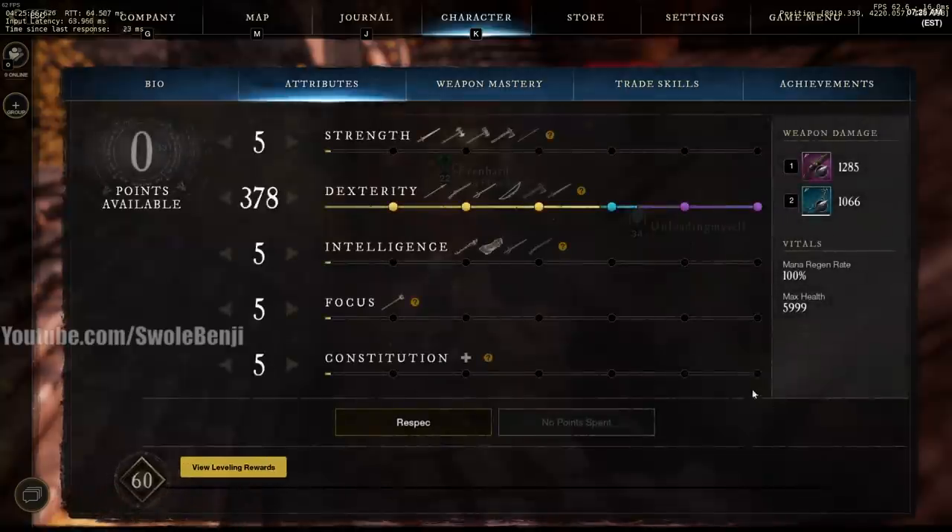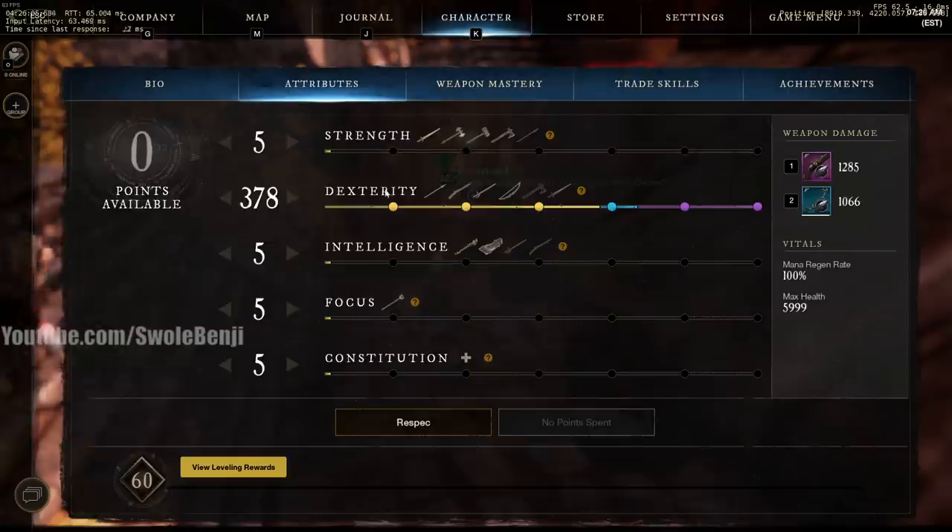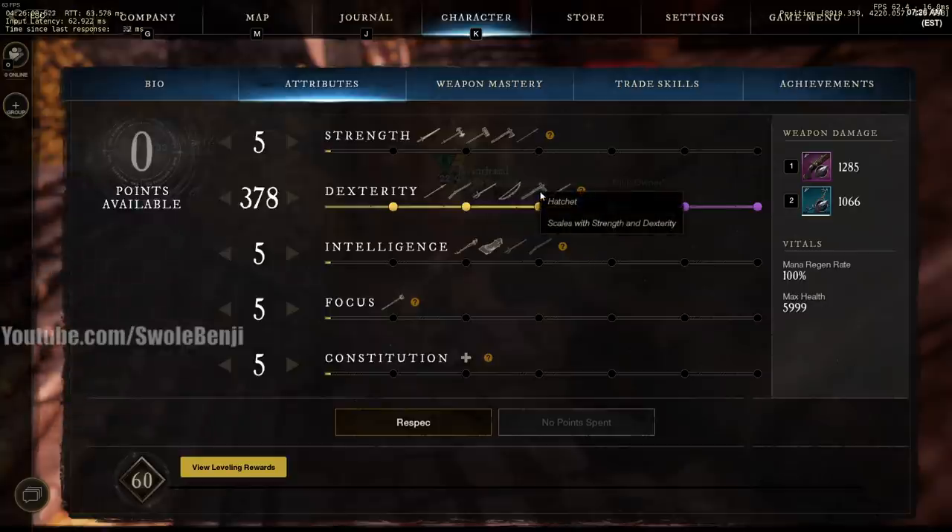Let's start with your attributes. If you look on the screen, you will see weapon icons, and you will notice that the one stat that has the most weapons is dexterity. The spear, the musket, the rapier, the bow, the hatchet, and the sword and shield all scale with dexterity in some way or another.